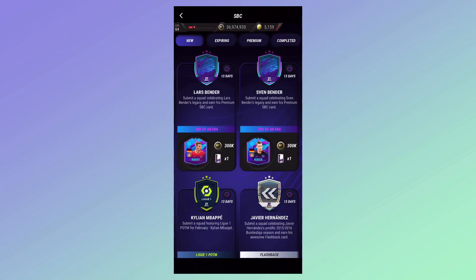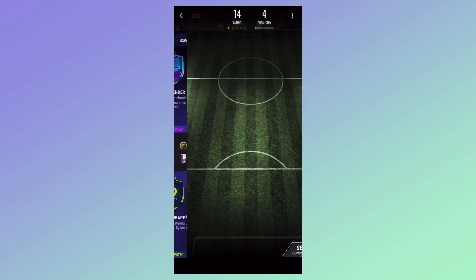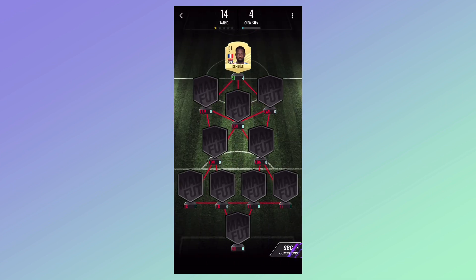Let's go! We got two new SBC guys — Lars Bender and Sven Bender. We're going to do Sven Bender first. If you want to watch the other solution, click the eye on the top right to see it. Let's get straight into it. As you can see, the first player we have is Dembele.